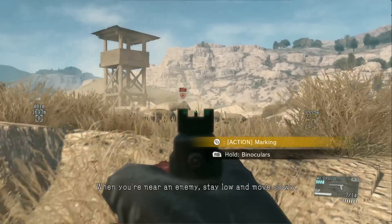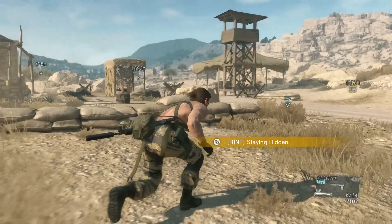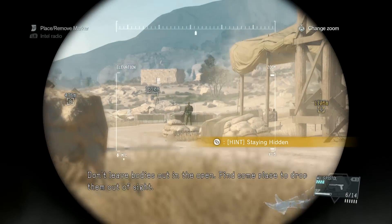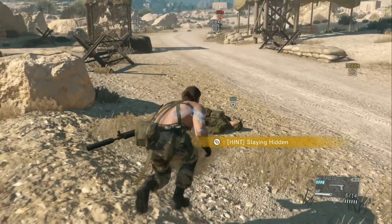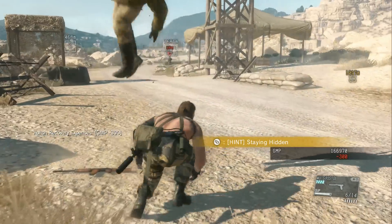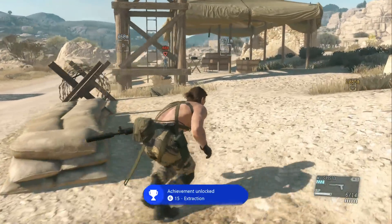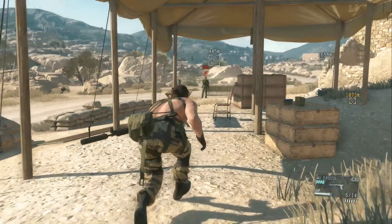I've scoped out this base right next to where we spawned on Mission 1. There are two enemies in it. We're going to go for the first enemy and I use my tranquilizer to put him to sleep. I'm going to mark the second enemy, who is just down the road looking the other way. Because I do have the Fulton Extraction parachute, I can use that on him and that'll unlock my achievement for Extraction. Now all I need to do to capture the base is eliminate all the enemies in the base.